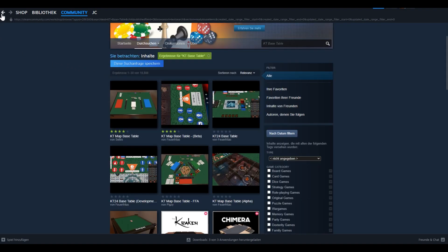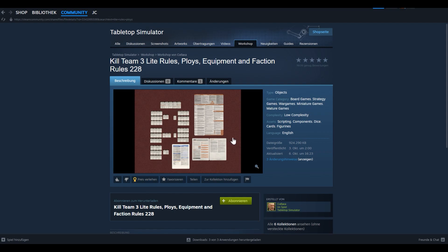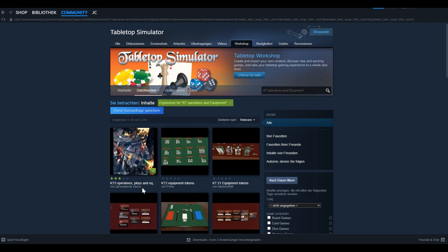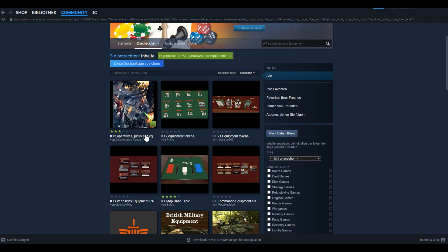The base table is basically where everything happens, but that's not enough to play a Kill Team game in Tabletop Simulator. You will also need the Lights, Ruses, and Ploys — they're not mandatory because most of it comes with the new table anyway, but the more resources you have the better. Make sure to subscribe to it. Then we need one more important thing: the Kill Team Operatives and Equipment and Ploys.